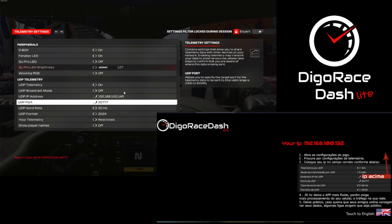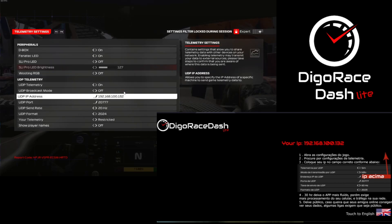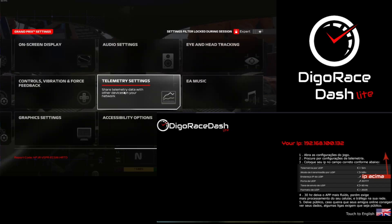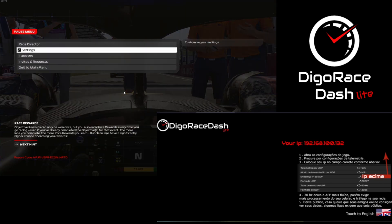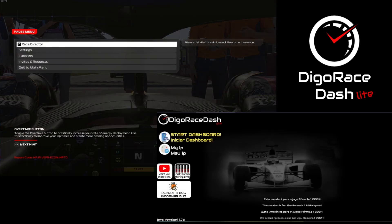Now in the game, go to Settings and then Telemetry Settings. Make sure that UDP telemetry is enabled and that the UDP format is set to 2024. Then simply enter your phone's IP address — that's it.